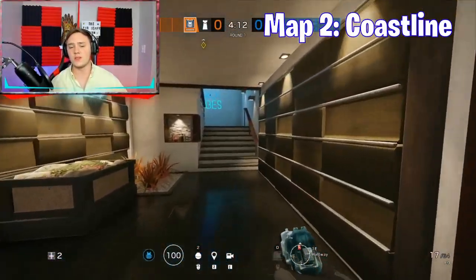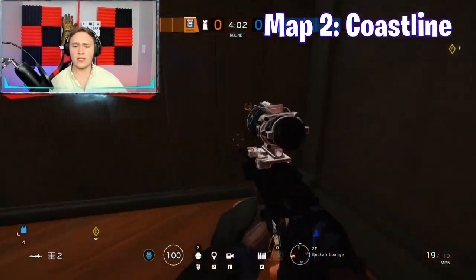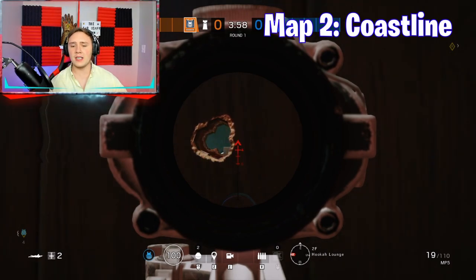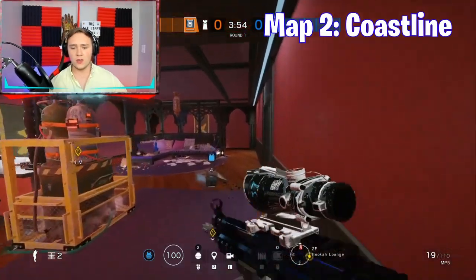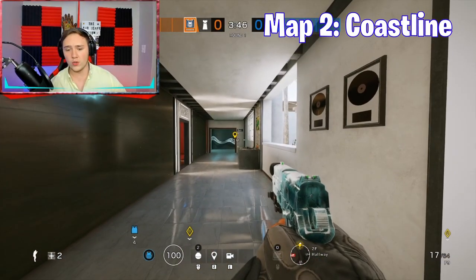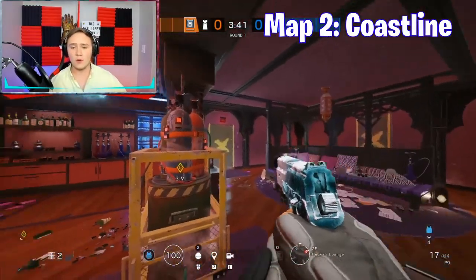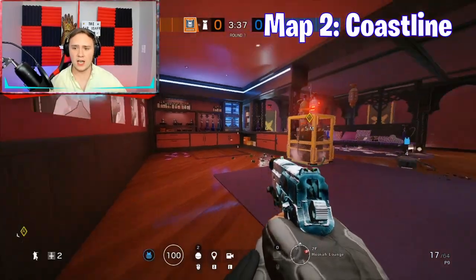I'm going to bring you guys upstairs. There are a couple of good ones here in Hookah I want to show you. All the way down at 90 — if you were to get right here in Hookah, you're able to see all the way down to 90. See that plant right there? It is still so hard to see — like, impossible to see. And with that bullet hole, you were able to see all the way down at 90. That is such a powerful spot. Though you're really exposed if you're lying down here.